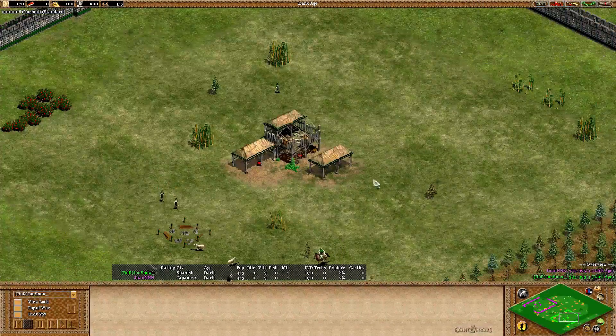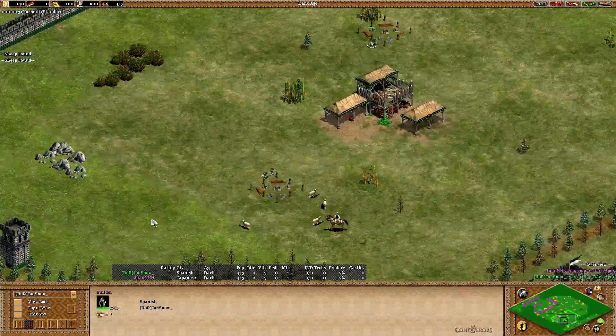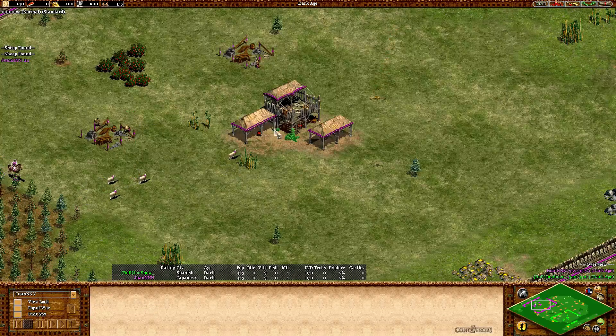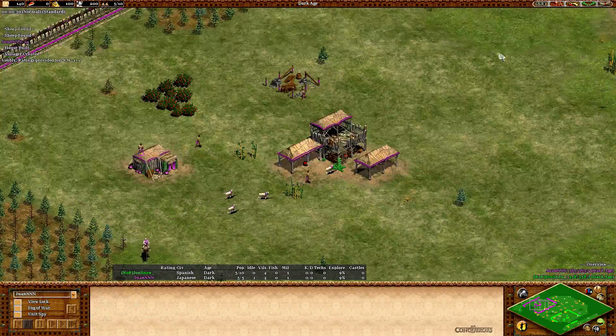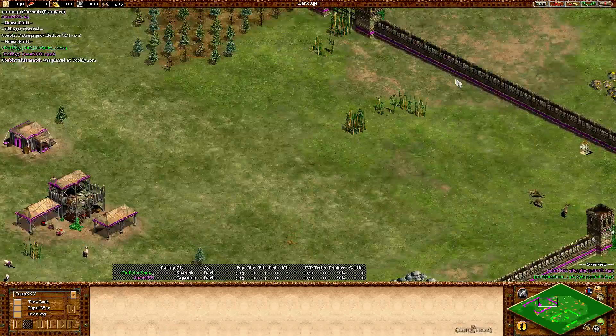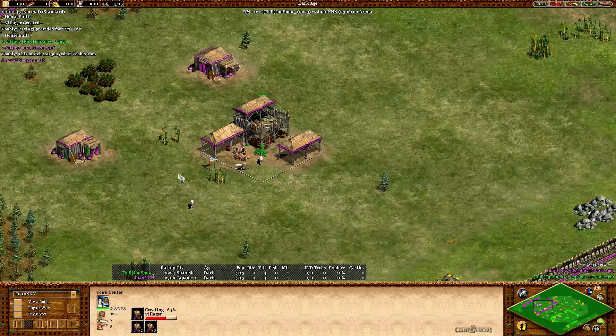Hello and welcome back to another game on Arena. Today we have Jon Snow playing in green as the Spanish and one playing in purple as the Japanese. Let's see what's going to happen in this game — it won't take too long apparently. Could be another quick game here.